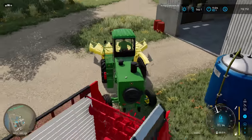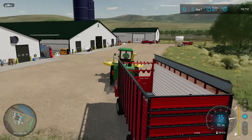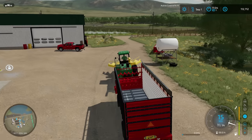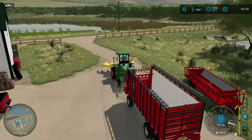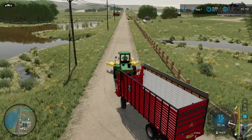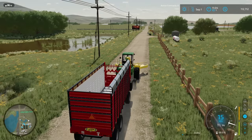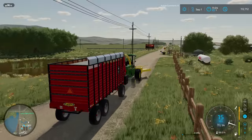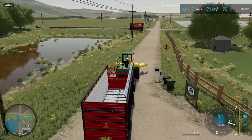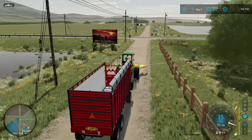I do have a hitch on the back of this so in theory we'll be able to pull and fill the chopper box. Realistically you might have the roof on a chopper box if you're always doing it with the tow-behind like we're doing here, but we don't have that. We've got the high side on it, and I might pull it with a different vehicle and run alongside if we ever get a couple of boxes.